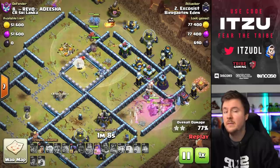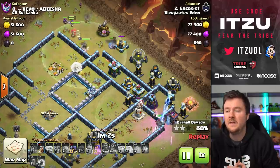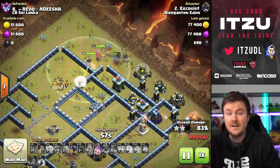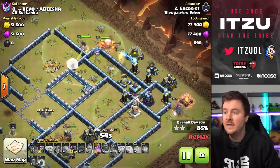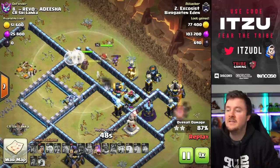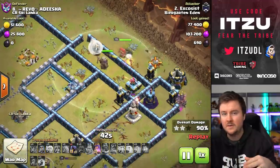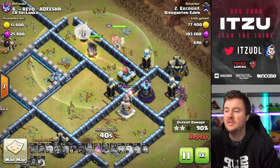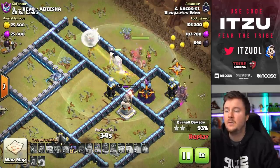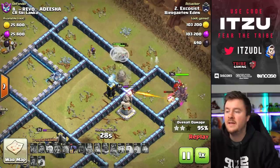The king is walking to the right, triggering the tornado trap, which isn't the worst thing to happen. I think he wanted to get rid of the bottom side to make sure it's not turning into a time fail, but the base has other plans — the king is clearing the right side but not the bottom side, which could cause a time fail. This attack so far is just insane. Exorcist is pushing his queen further in, making sure she can reach everything. Walking around the corner going for the wizard tower, she should be able to reach the tesla and the enemy warden inside.